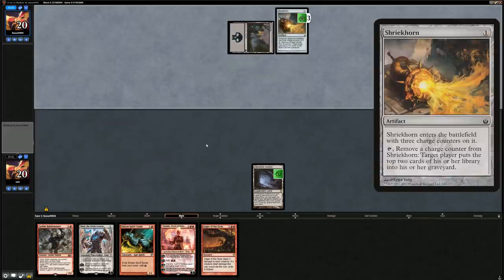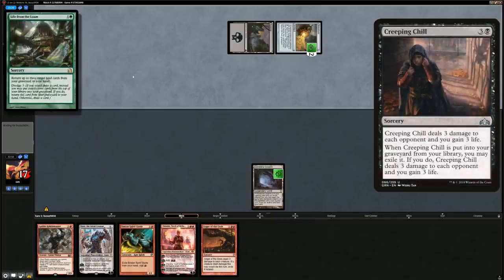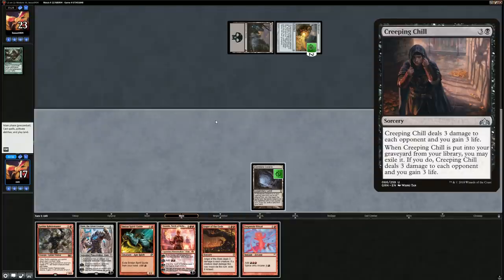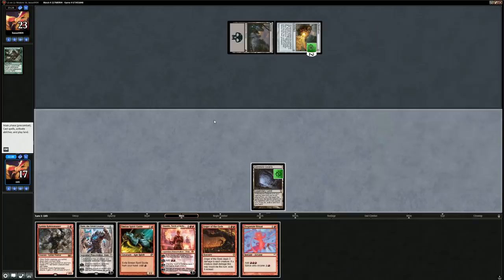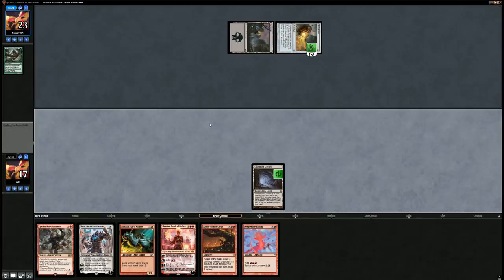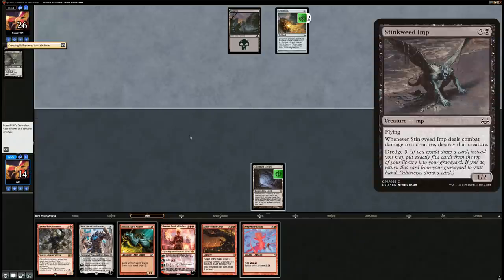Turn one the opponent's Troll Gnawer mills over a Creeping Chill and a Life from the Loam. We draw a Desperate Ritual — we could cast a Rabble Master on turn one, but we're better off saving the ritual until we draw a land so we can deploy Chandra, or maybe an Anger of the Gods if we fall behind. Another Creeping Chill milled over with the dredge from Life from the Loam, and Stinkweed Imp — another dredger — enters the graveyard.